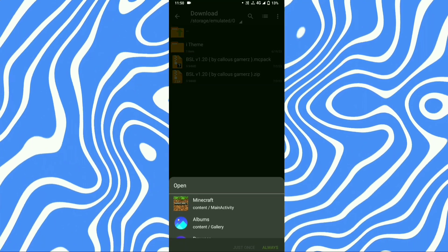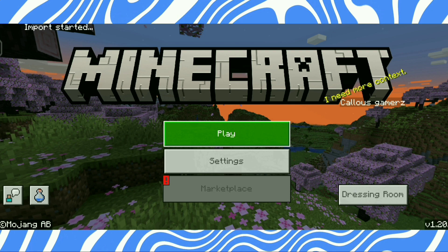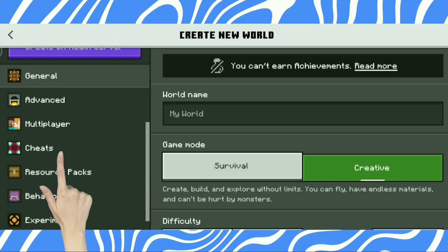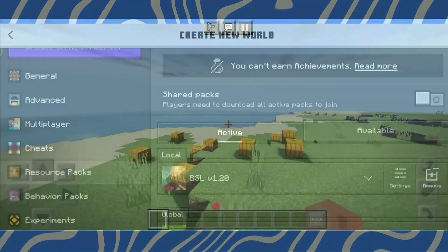Select Minecraft and open. Subscribe and like. Wait until the game opens. File import started. Now add shaders to your world — go to resources pack, click on my pack and add it. Now you can enjoy the shaders.